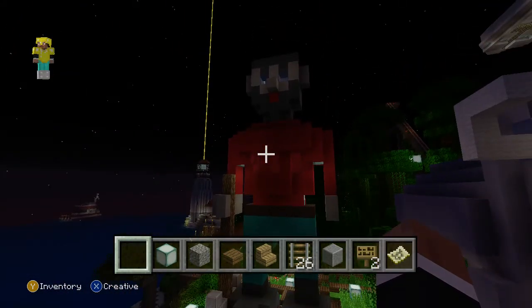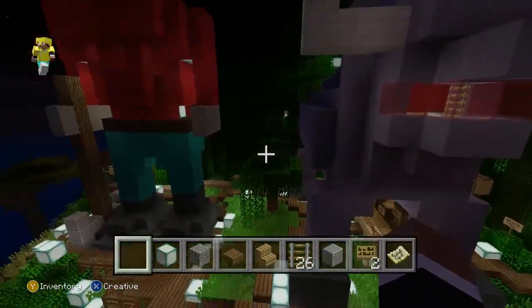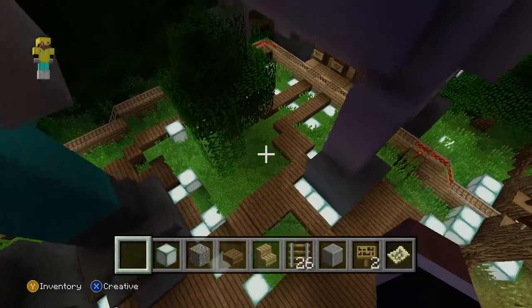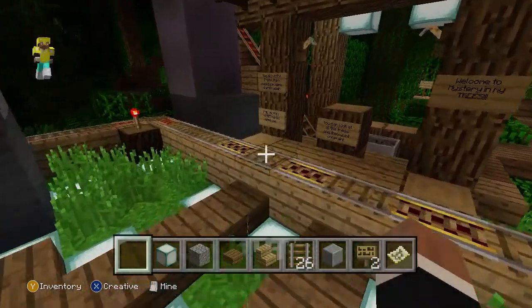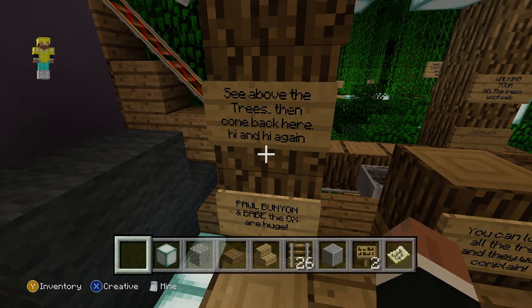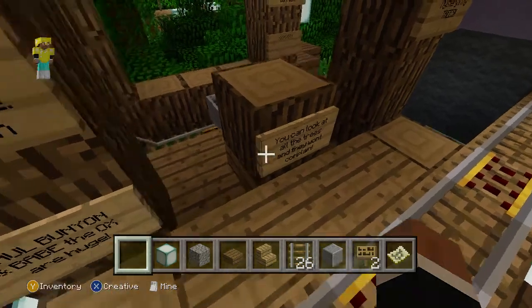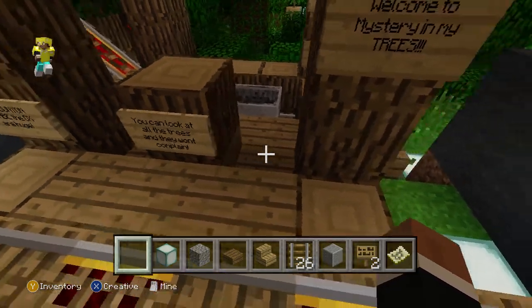Here's Paul Bunyan and Babe the Ox that you can actually go up inside. And then I had like a scenic walk down here. See above the trees, then come back here. Paul Bunyan and Babe the Ox are huge. You can look at all the trees and they won't complain.